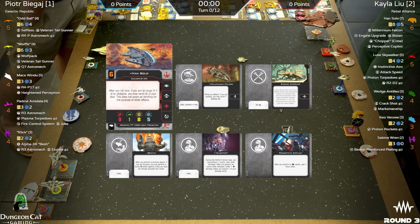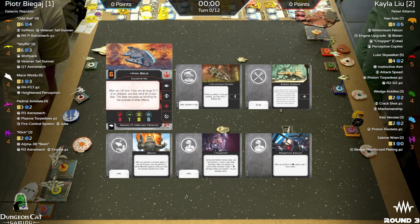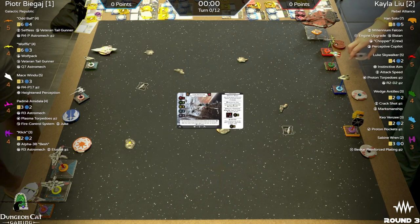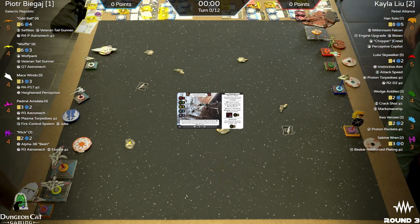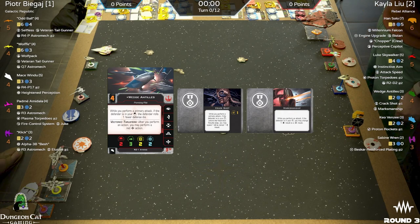Han has Chopper crew. Then you have Luke Skywalker with Instinctive Aim and Attack Speed — the Battle of Yavin edition — with Proton Torpedoes and R2-D2 for a little regen ability. And then Wedge Antilles in the A-wing with Crack Shot and Marksmanship. You're looking to get those bullseye arcs — I4 is always great, but even forcing your opponent to roll one less die is still really good.